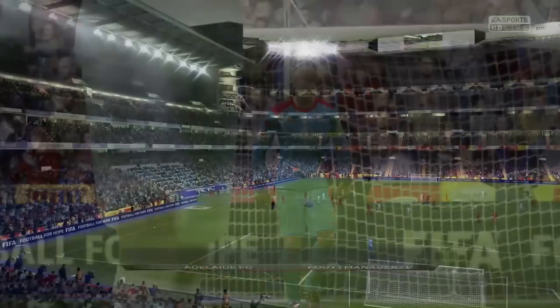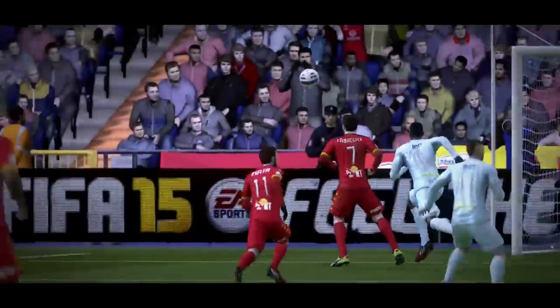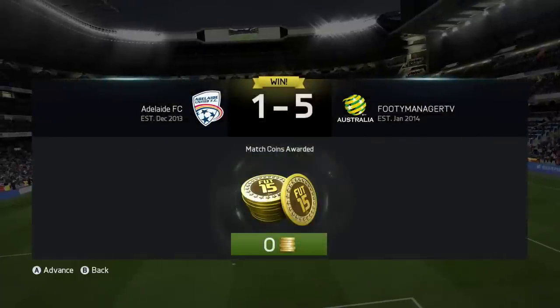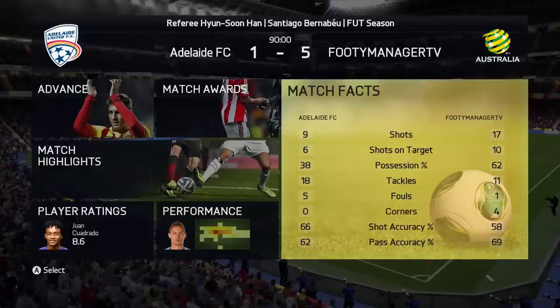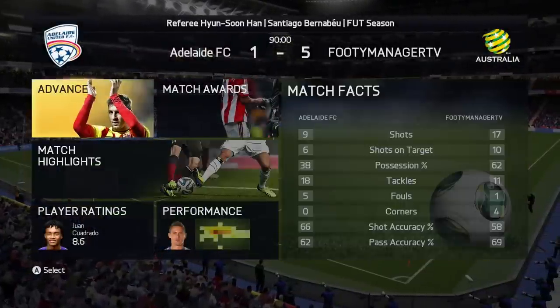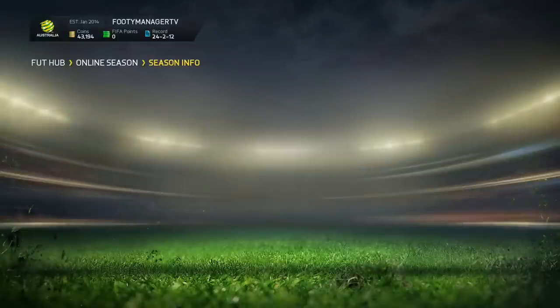What a wonderful way to start this division — hopefully we begin a promotion campaign. Key players stepped up, and Buffon was actually man of the match — he made a lot of saves. Looking at the match stats: 62% possession, 10 shots on target, 17 total. Pass accuracy pretty decent, shot accuracy lower but we scored five goals. After this five-one win, we need 16 points for promotion and 19 for the championship — which gives 6K coins. A win in the first game means we can push for that.